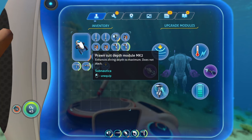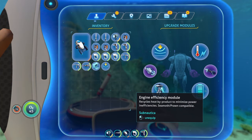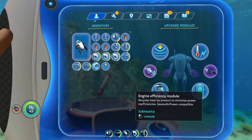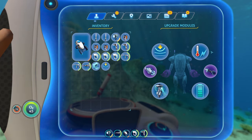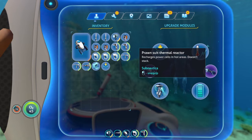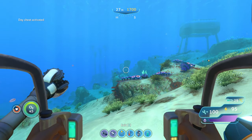For your upgrades, you're going to want your Depth Module, your Thermal Reactor, your Jump Jet upgrade, and the Engine Efficiency Module. That is going to be your ultimate Prawn Suit setup. And that is all I have for y'all — I will see you on the next one. Peace.